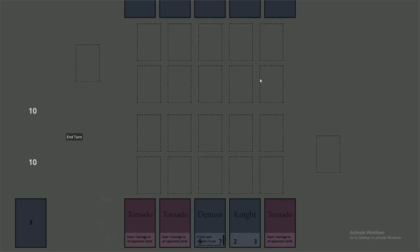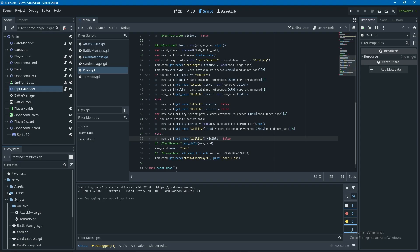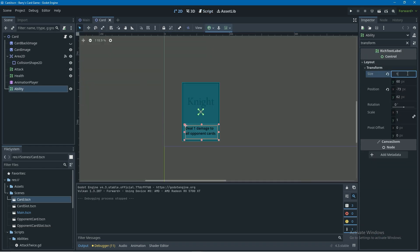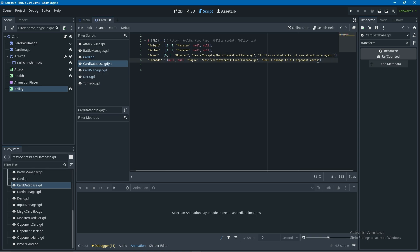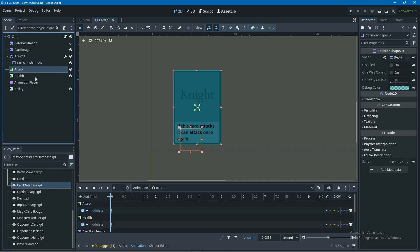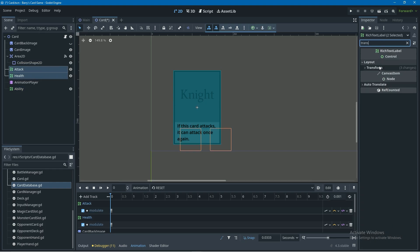If we run this now you can see the demon card is drawing its ability text from the database successfully, but we need to change where the health and attack are displayed because they're overlapping. We'll open up the card scene, go to the 2D view, click on the ability rich text label node and adjust its transform size and position to make the text fit better. I'll copy the demon ability text from the card database into the text property to check the fit, then move the attack and health rich text label nodes upward, aligning them at the bottom left and right of the dark box.